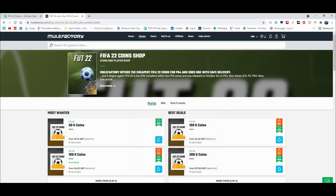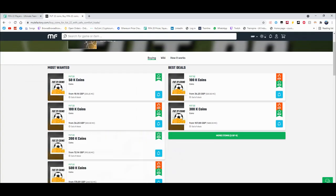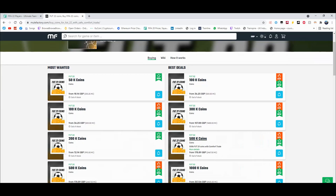For cheap and reliable coins, check out MuleFactory.com and use the code OwenFIFA at checkout for a discount. You can see there are loads of different coins up — obviously prices will change as the game comes out. It's cheap, fast, reliable, comfort trade, 100% legit, straight to your account for the cheapest price on the whole internet.